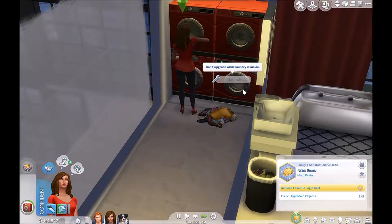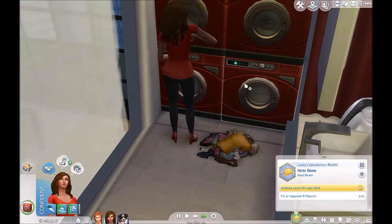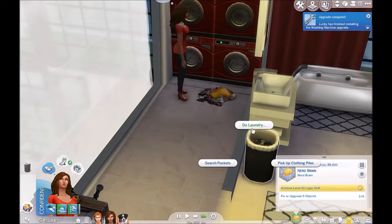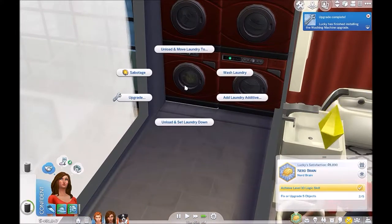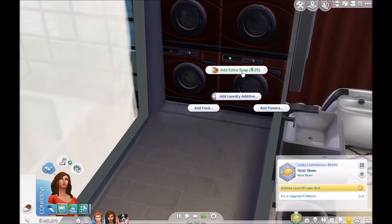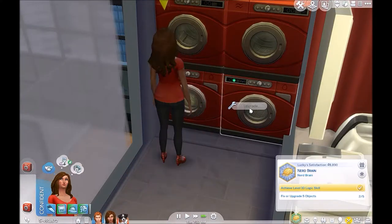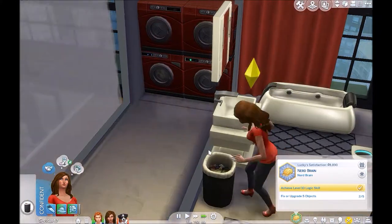Alright, where'd my laundry go? It just vanished, it's not in there. Oh my god. Well, search pockets, do laundry, add to washing machine I guess, and then wash them again, add laundry additive, add extra soap — sure, I didn't even know you could do that. Add flowers — add a lily, because who doesn't want lily-smelling clothes? Can you actually search pockets and add that? Please.